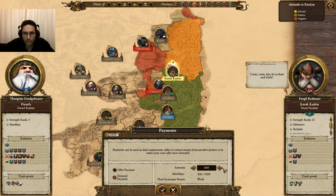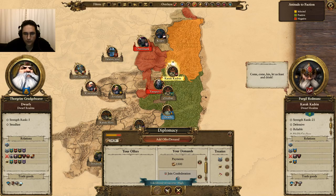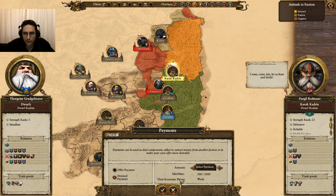I can ask them for money, and they're willing to pay 1200. Let's go a little higher — 1500, 2100. That's moderate. If I drop down to 1800, it's still moderate. Looks like 1800 is going to be the sweet spot. So we're going to get 1800 coin and we're going to gain all the lands.